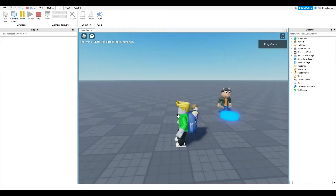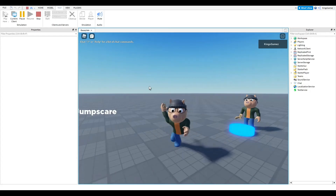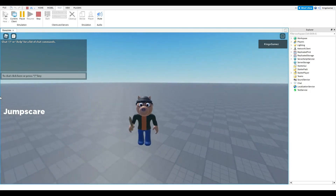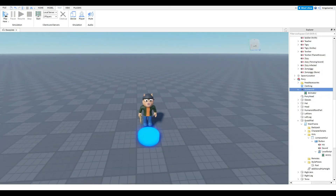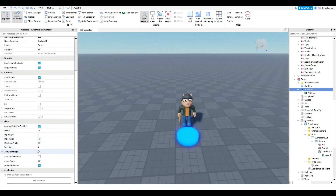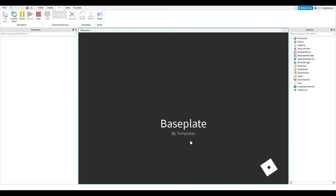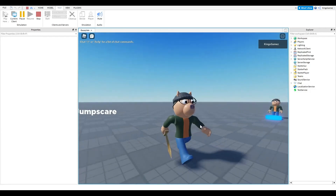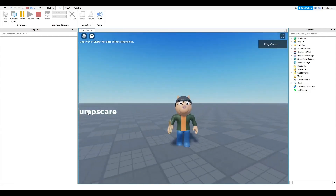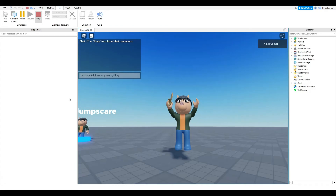When we test it, the game loads. You can see it's still very slow — we'll fix that next. When we click jump scare, it plays the whole thing. Now to fix Pony's walk speed: go into the Humanoid in Properties and change the walk speed from 4 to 16, which is the average human walk speed. After the fix, we're walking normally and the jump scare still works correctly.